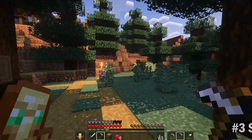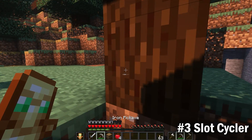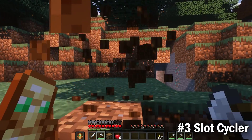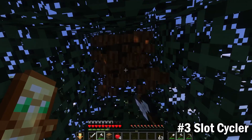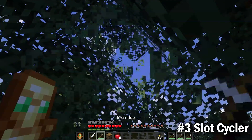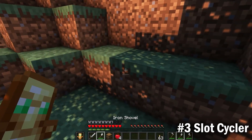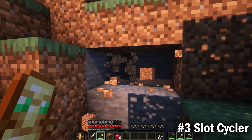Following that, we have the Slot Cycler. This is definitely my favorite mod of the list as it allows you to cycle through slots by column from your inventory to your hotbar. This is most ideal for cycling through your tools all in one slot, which essentially takes up only one hotbar slot and saves room for other things. So if you ever need a tool belt, this is the mod for you.